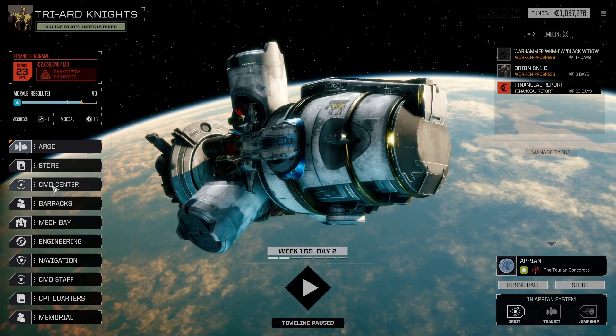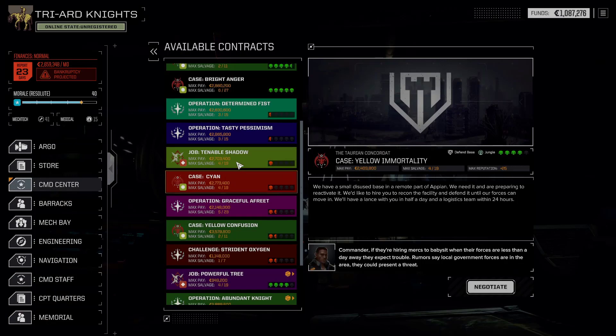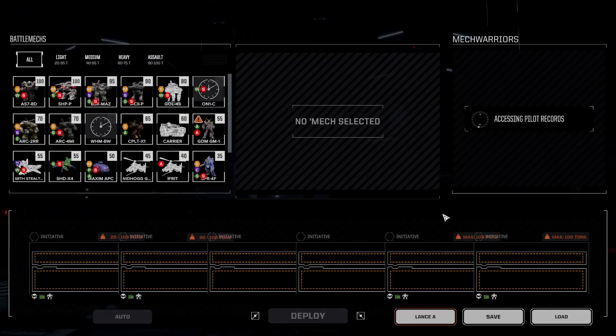What we're going to do is jump straight into a fight, and that fight is going to be a duel. We might be able to get more reputation and ally with the Taurian Concordance straight away in this fight.